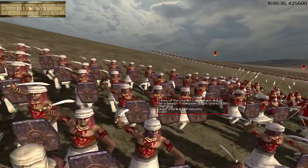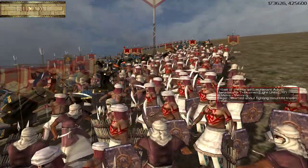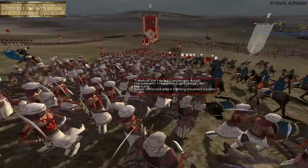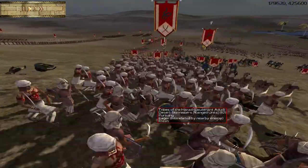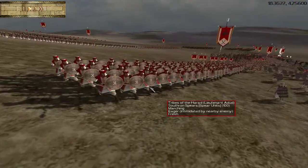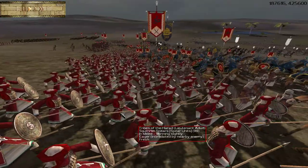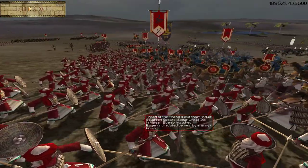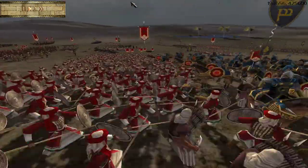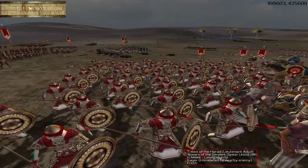Haradwaith Tribesmen are basically the dismounted version of that low-tier cavalry. They are your lowest tier of infantry — more aggressive than spear troops, but of course very poorly armored. At your second tier, you can find Southron Spears. These are going to be a more solid unit, with a bit more staying power, more defensively oriented, and able to stand up against even these Scarlet Shields with the assistance of a more elite spear troop: your Spears of the Serpent.